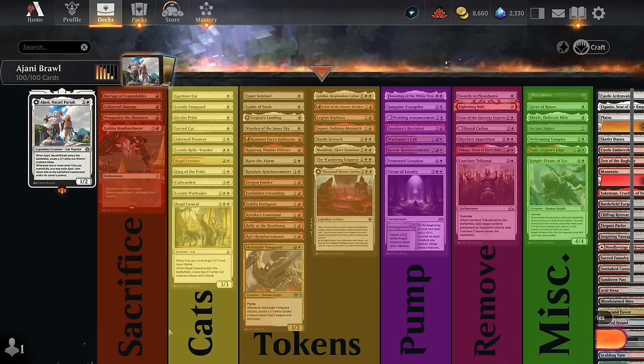We've got our cats, which make it easier to transform Ajani — the more cats we have in play, the more difficult it will be for the opponent to block or attack into us, since we always threaten to transform Ajani. Once we do, our cats are still nice with the plus-2 ability. Then we've got our token makers — lots of 2-mana cards that make 2 tokens to help us go wide and set up that 0 ability, including some red token makers to enable it even more.